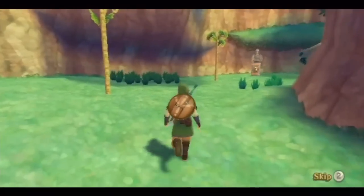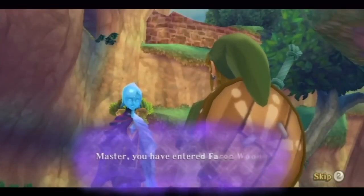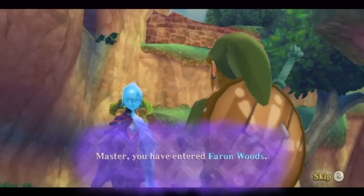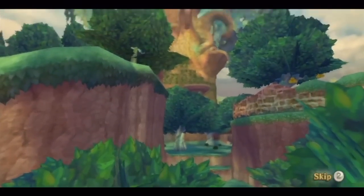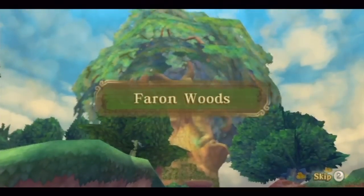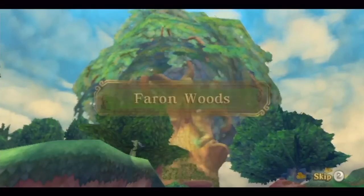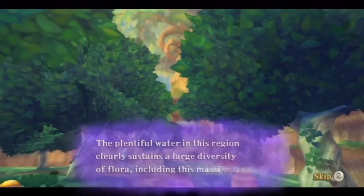We are going into the Faron Woods. This really reminds me of Twilight Princess, unless I am mistaken. Fi confirms: 'Master, you have entered the Faron Woods.' Look at that — it's like an enormous tree there. The planning for water in this region clearly sustains a large diversity of flora, including this massive tree.